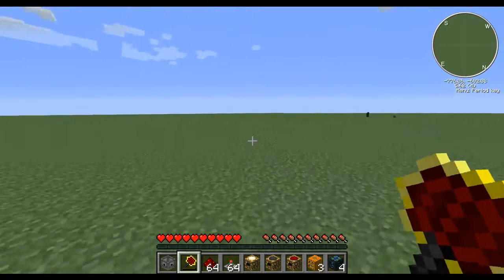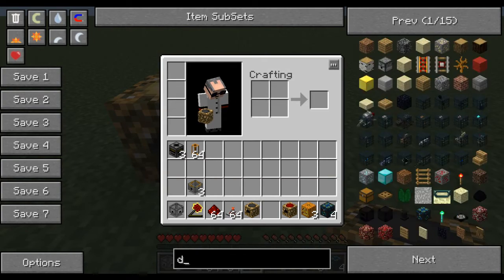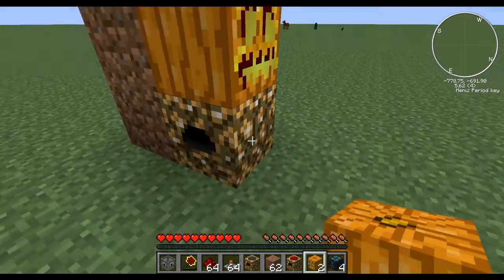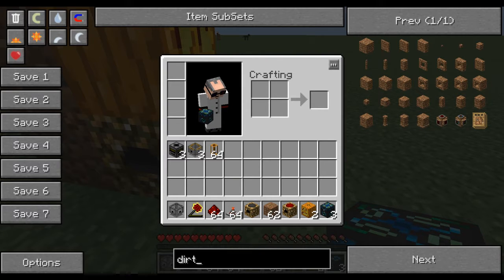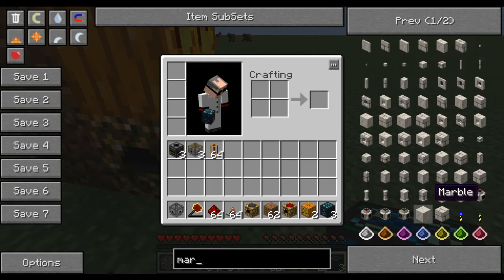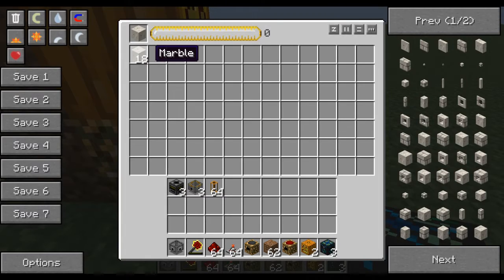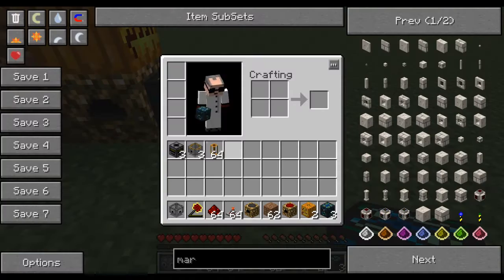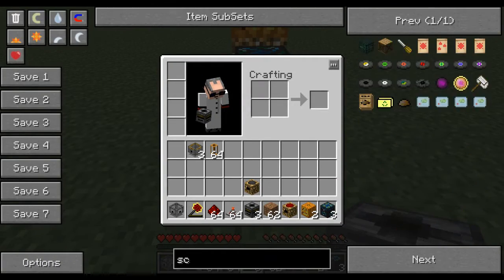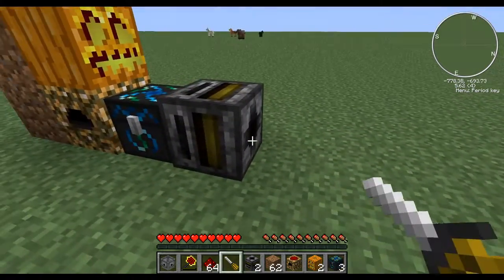Basically what I'm looking at doing right now is demonstrating the most basic version that I make, because they're all very similar and all have the same principle. You start off with a collector, and next to the collector you put a condenser. In the condenser you start to duplicate marble, and you can see the way this works is about every second it produces around about three. That works perfectly if you have just a single filter operating off it — you want to have the small side out.